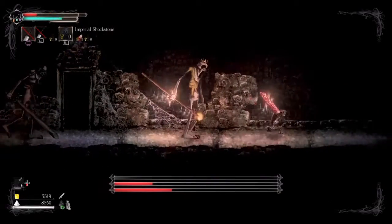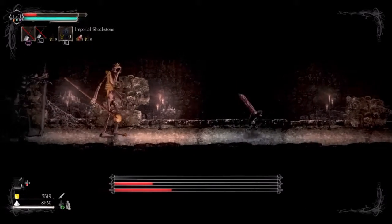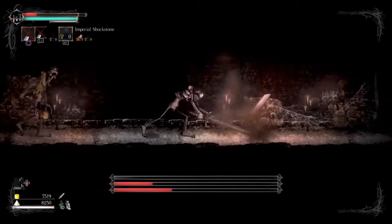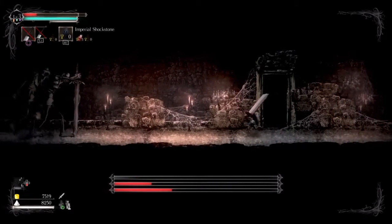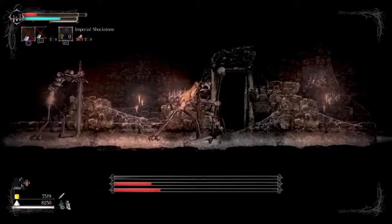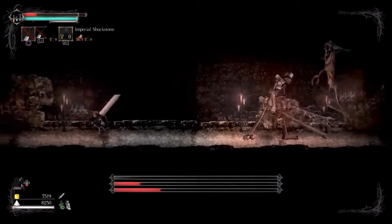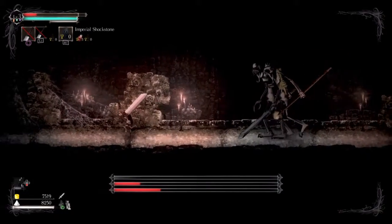Just baiting out that jump attack, doing the whole run back and forth from either side of the arena, trying to separate them — or sometimes trying to clump them together, because if you can clump them together and they both do the same jump attack, then you can hit them both. But at the same time, they could mix up their timings and it could make it a little bit dangerous.